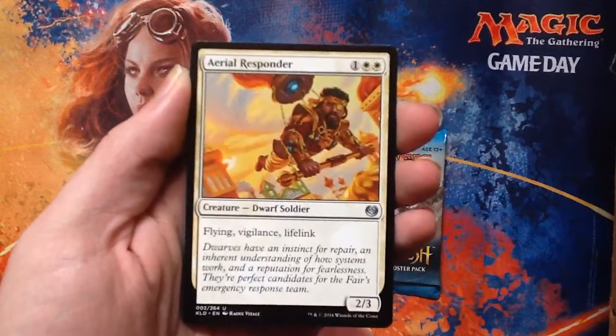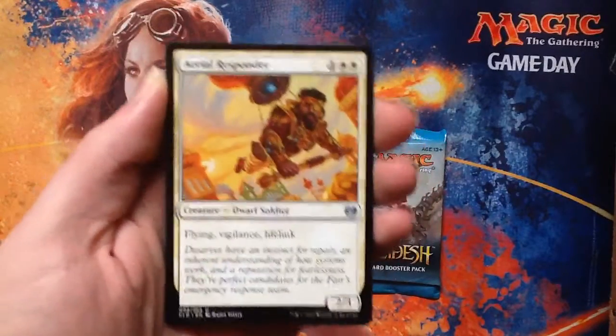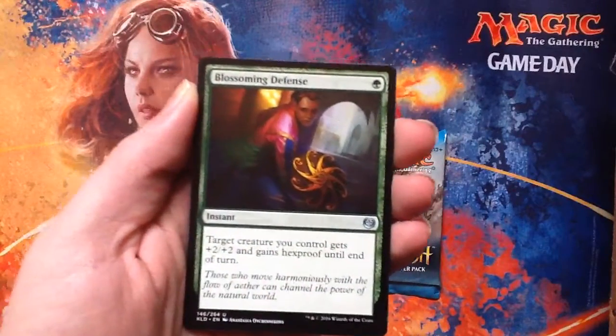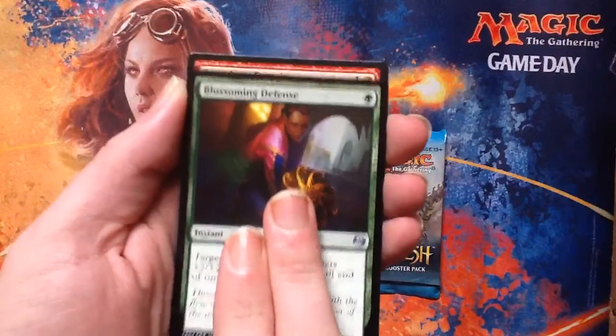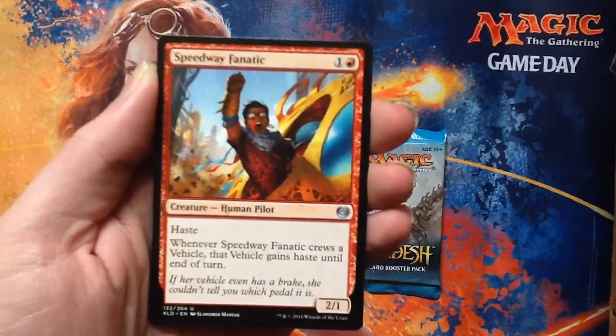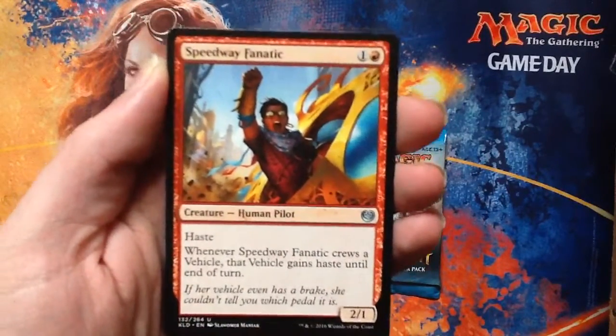Uncommons. Aerial Responder — that's three mana for a 2/3 with three awesome abilities, basically another Vampire Nighthawk. Blossoming Defense — I use this card a lot, I love this card very much. Speedway Fanatic — make a Cruiser Vehicle, the vehicle gains haste, so you can make your vehicles you just played do stuff.